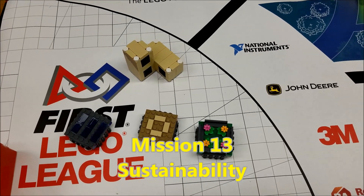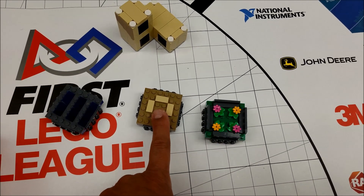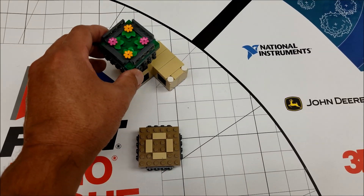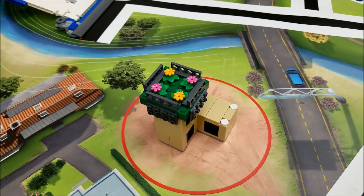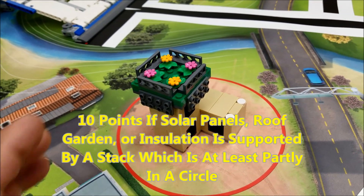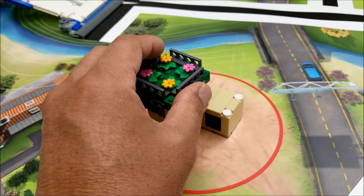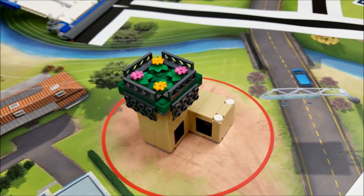This is mission thirteen, sustainability. We have the roof garden, insulation, and solar panels. If you place any sustainability item on top of a stack and put it partially or completely into a circle, that's worth 10 points. Combined with mission twelve, a two-level mismatched stack would be worth 10 points, plus an additional 10 for the sustainability item on top, totaling 20 points.